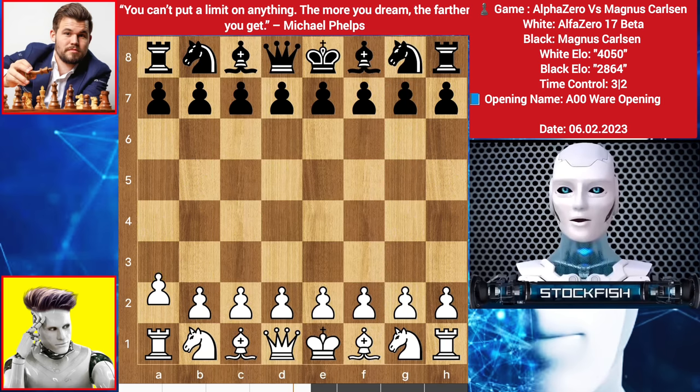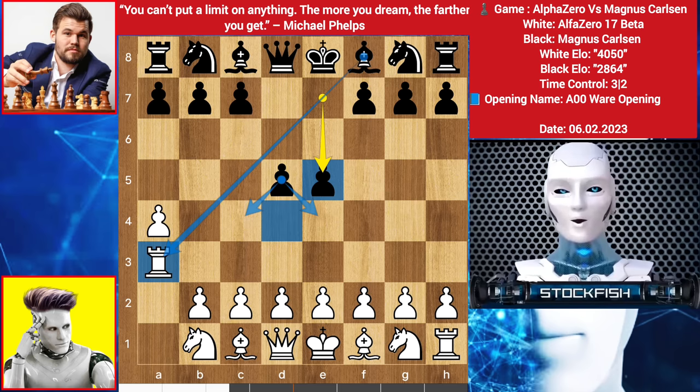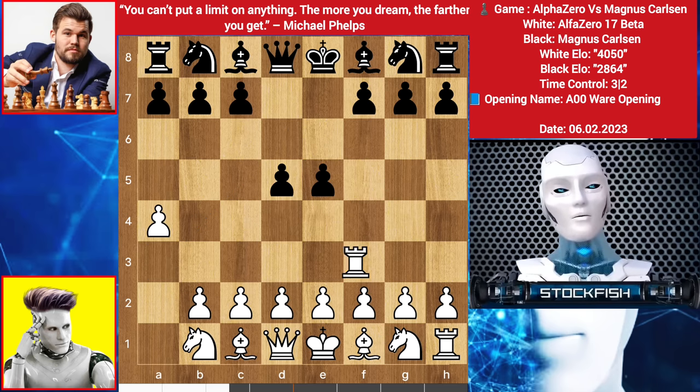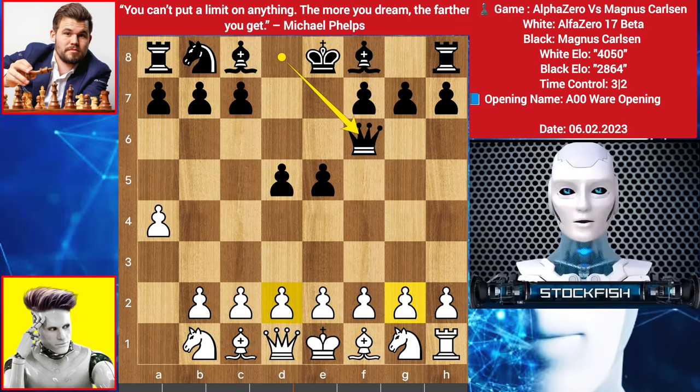Alpha started with a4 — it is called the Ware opening. He wants to bring his rook and sacrifice it on a good square to easily attack the black king. D5 by Magnus, rook up to a3, Magnus played e5 targeting the rook and grabbing center and space. We have rook slide to f3, knight comes to f6, and here Alpha sacrificed his rook by capturing the knight. Queen takes rook — it is about minus 4 advantage for black.